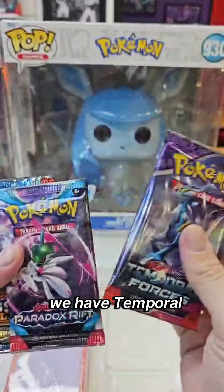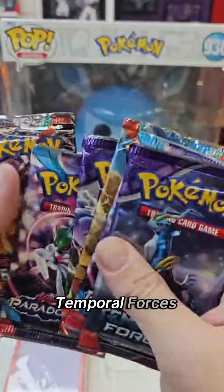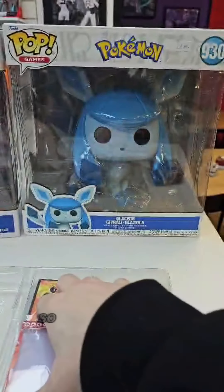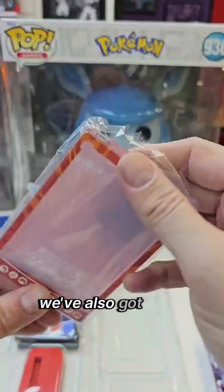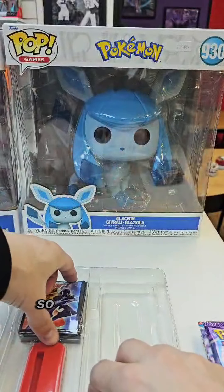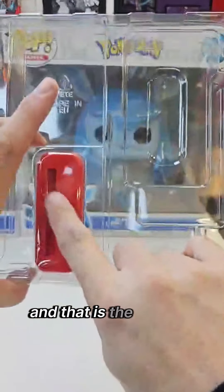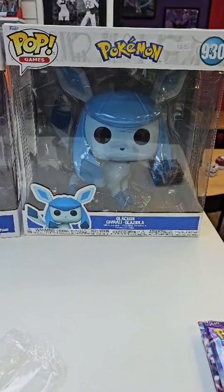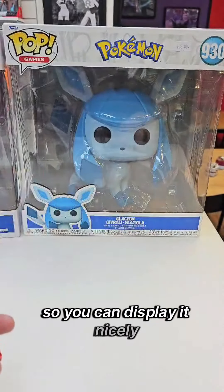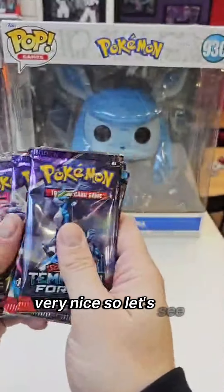What packs do we get? We have Temporal Forces, Paradox Rift, Obsidian Flames, Temporal Forces, Paradox Rift, Obsidian Flames — two of each. We've also got a case you can put your card in — it's made for this one. And we've got the sleeves and the stand for the case so you can display it nicely.